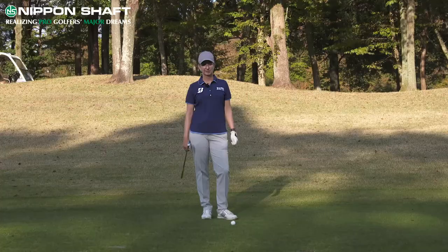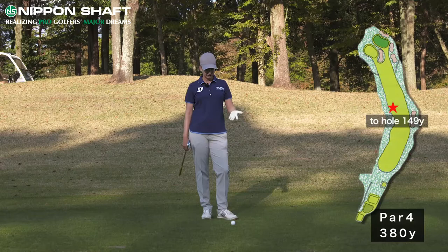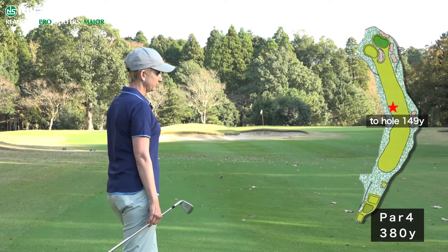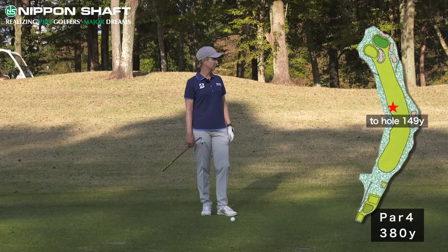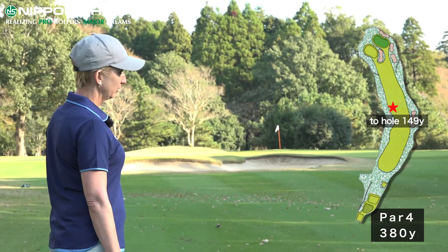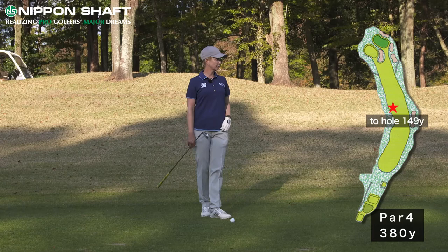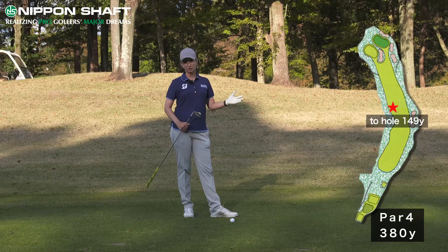We're here where my driver ended up and the gamble paid off — it caught the left edge of the fairway so now we're sitting pretty. We've got a straightforward shot to the green with a bunker to carry, but the pin's on a little bit so it shouldn't really come into play. The concern is the wind's right to left and the pin's cut on the left, so we have to be careful — probably aim 3 or 4 yards right of the pin and let the wind bring it in. The yardage is 149, right in between a 7-iron and an 8-iron, so I'm going to go with a little 7-iron.